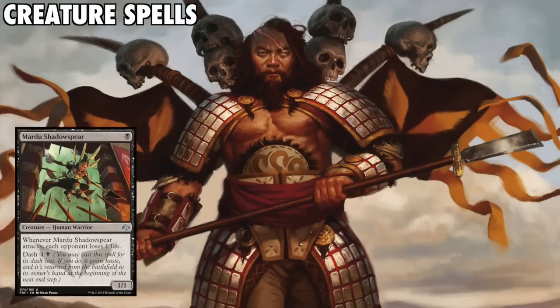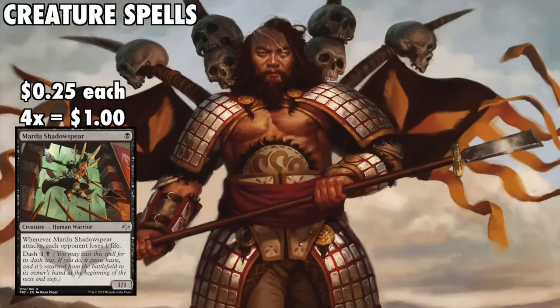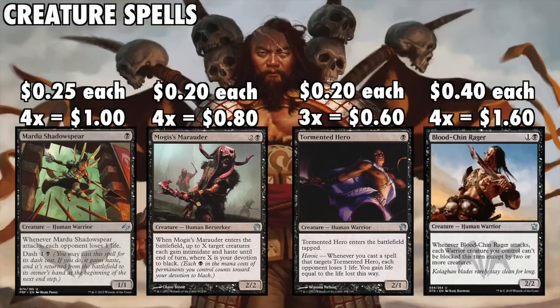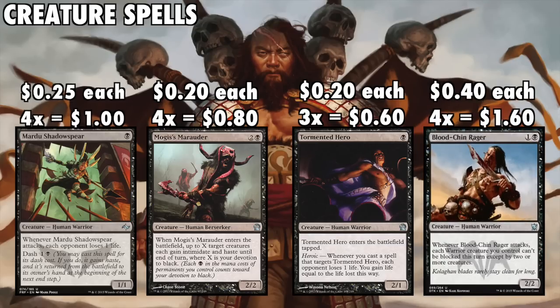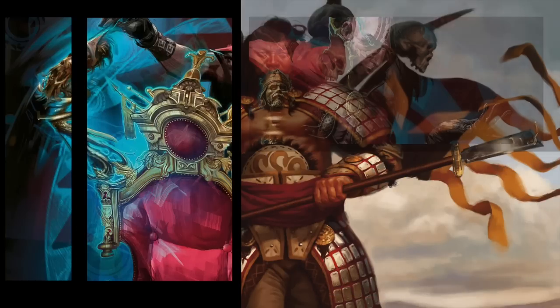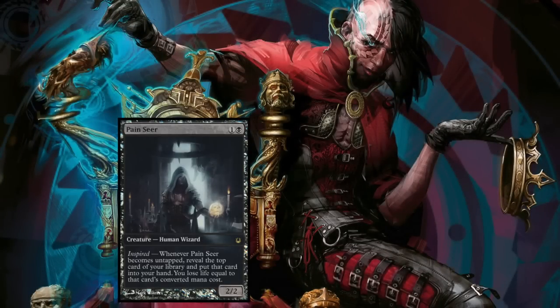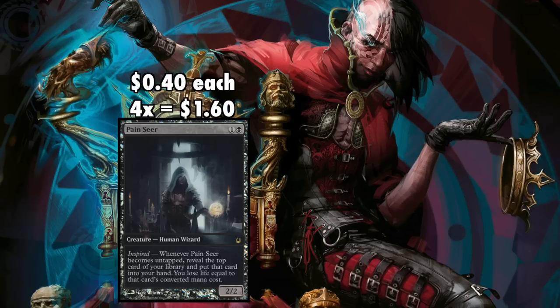Mono-black aggro relies on warriors like Mardu Shadowspear, Magus's Marauder, Tormented Hero, and Bloodchin Rager. These forces of major value will hit the ground running and allow you to outrace most decks you'll come up against. One more creature that's very important in this deck is Painseer. This highly underrated little brother of Dark Confidant works out great in a deck where the goal is to attack every turn. How this is still so undervalued at only $0.40 each is well beyond me, considering the card advantage you're getting.